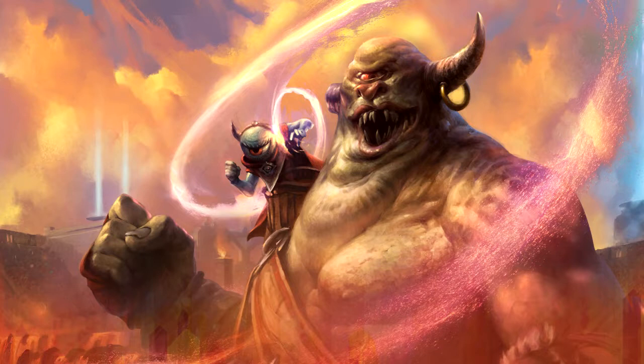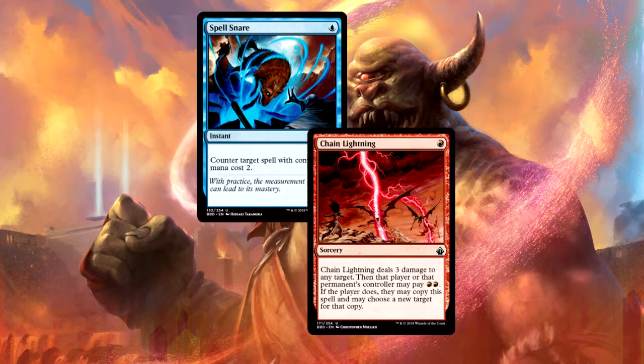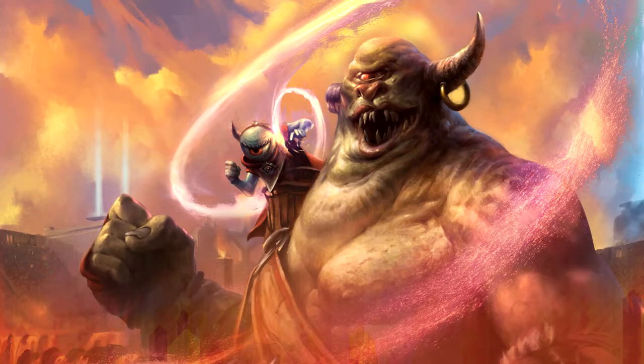On the downside, what were some things we weren't thrilled about? They did a good job reprinting Spell Snare - which is overdue - and Chain Lightning, and those are fine. Spell Snare is probably needed more in Modern right now because Jund has made a resurgence, making Tarmogoyf more of a threat again. So they did some good things at the lower rarity level, but there are still some puzzling choices.